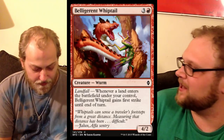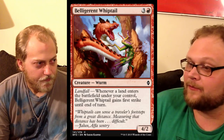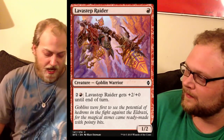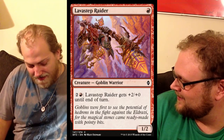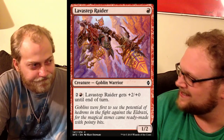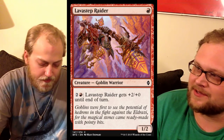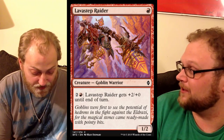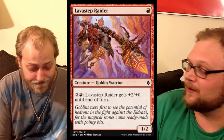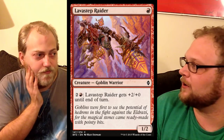Up next is Belligerent Whiptail — yet another good limited creature. Red is fine in limited in this set, I just don't see much constructed playability. This is fine in limited: four mana, four power, and when a four-power creature gets first strike it's pretty good, especially in limited. Then we've got Lavastep Raider — I don't really like this in limited or standard. In this format I really don't like one-drops, especially in sealed. The format's going to be huge — we're going to be playing a lot of really high-mana cards, and one-drops just aren't that important. This isn't the good one-mana goblin for standard we wanted. Maybe a decent 23rd card, but not imperative.